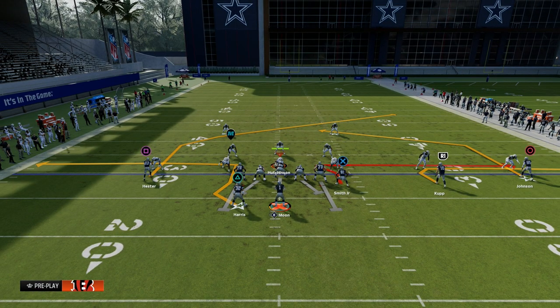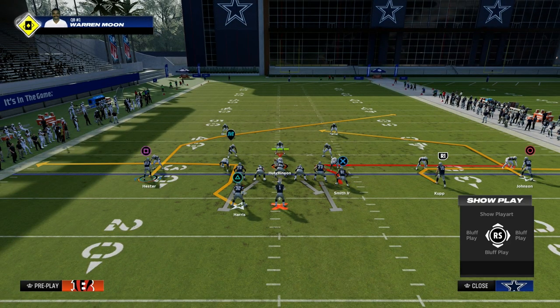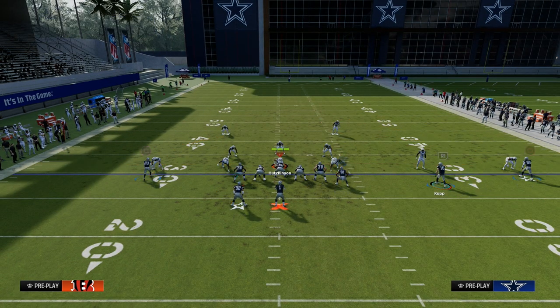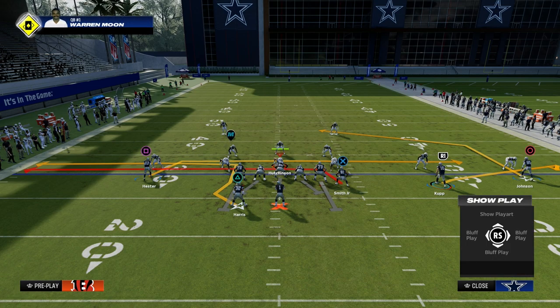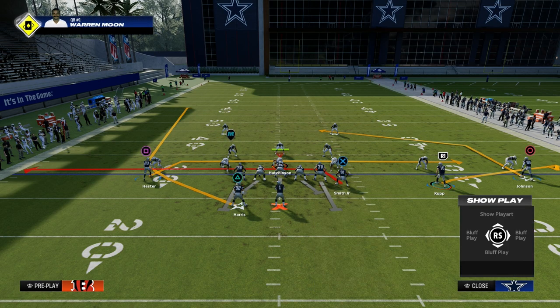The sharper the route, the better it is against man coverage right now. What we're going to do with this play is create a mesh concept. We'll flat the outside trips receiver, drag the tight end and the solo receiver in the middle, and wheel route the running back. Pound for pound, this is one of the best ways to attack man coverage because mesh is really good against man this year.